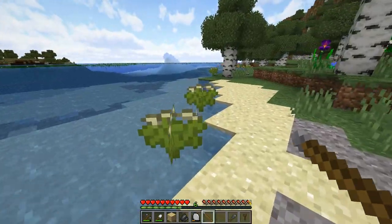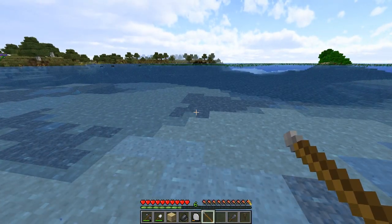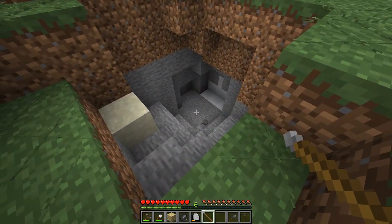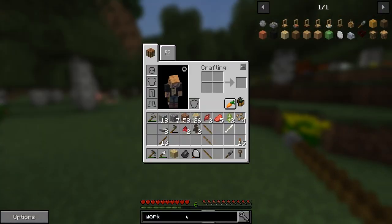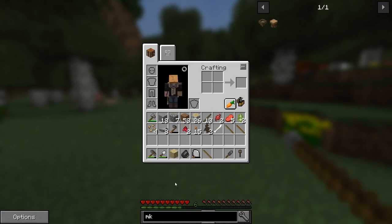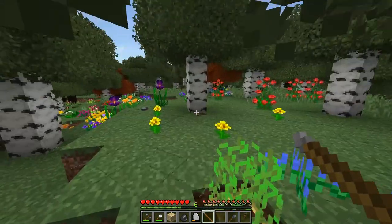I think this is hemp from Better With Mods - so this is good, definitely want that around. There's more gravel. We want to try to find the other type of wood we need for the MK2 crafting table. If you look it up, we either need dark wood, eucalyptus, or sakura - these three types of woods are the ones we need.